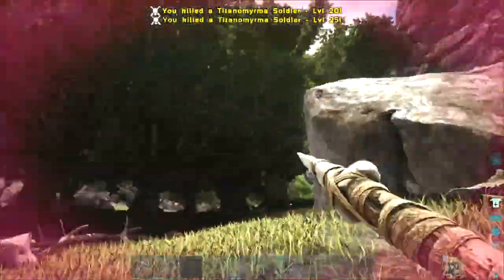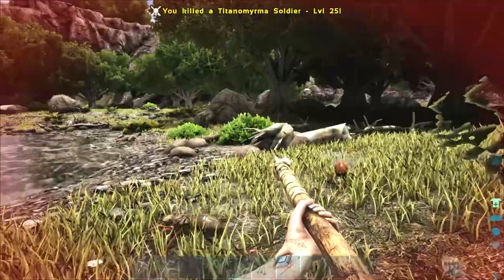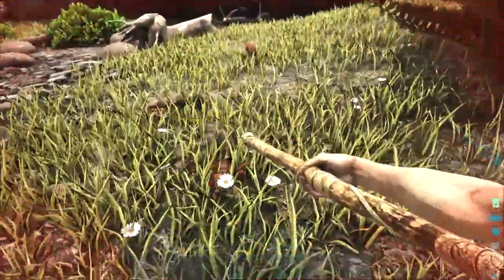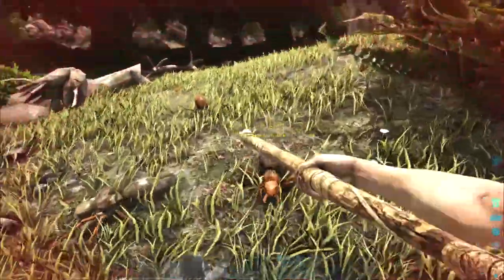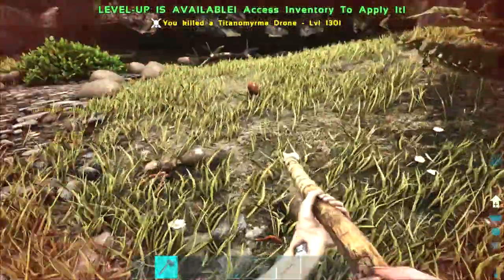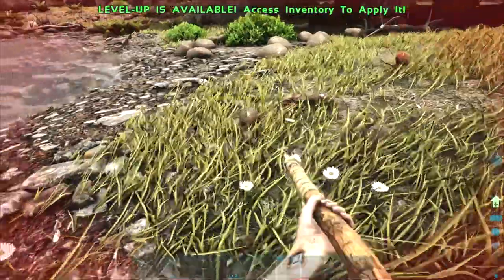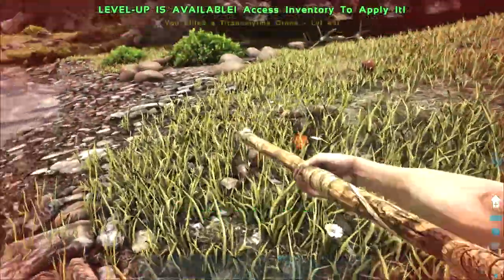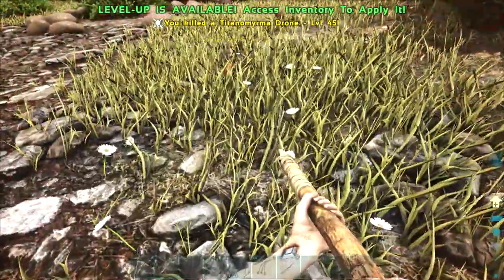Here is a Titanomyrma soldier. The Titanomyrma soldier can fly, but the drones can only walk. So if you see a Titanomyrma, be careful because the soldiers can fly, but the drones are walkers.